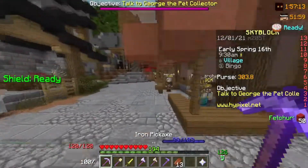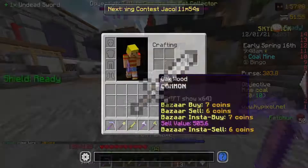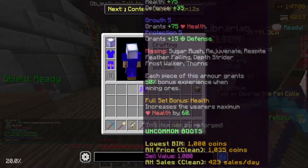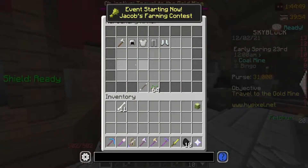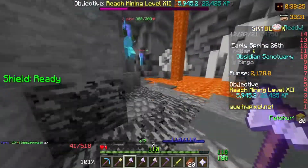Something I desperately needed was to unlock the end island, so I decided to buy an undead sword to kill lapis zombies and grind for lapis armor. Once I got the armor, I enchanted it and had 500 HP, which is one of the tasks on the bingo board. After I enchanted my lapis armor, I bought a mercenary axe from spawn and got my combat to level 12 by killing monsters in the incision sanctuary.